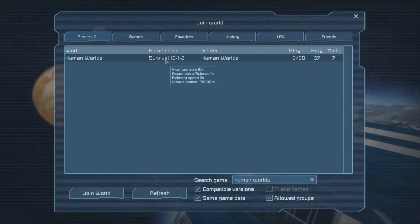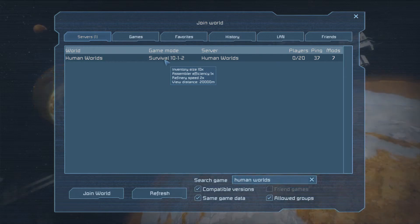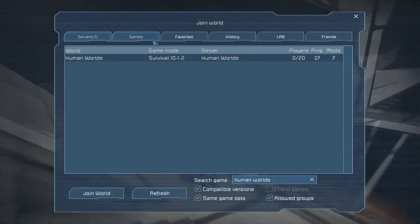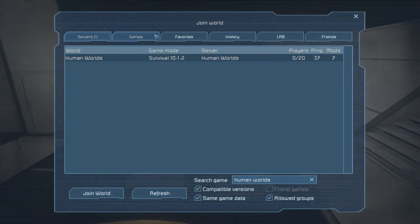We've got inventory sizes times 10, assembly efficiency at one time, and refining speed at two times. The distance is 20,000 — it's a pretty big world. It has all three planets, an asteroid field, and all three moons.